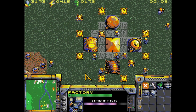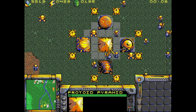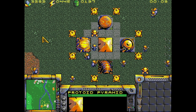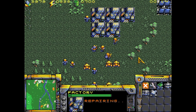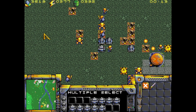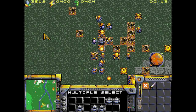Another major improvement over X2 and X3 is the enemy AI. For example, rather than sending every unit produced directly to your base, now they stay relatively close to their base. They'll send out a major attack wave once enough units are produced. But at the same time, some units will stay behind to defend the base along with the sentry pods. Likewise, when you attack the enemy base, all available protoid units will converge on you to help defend.